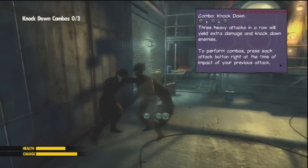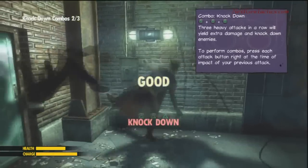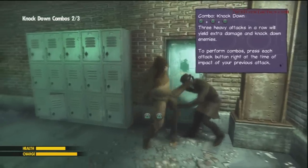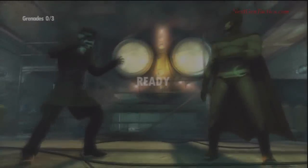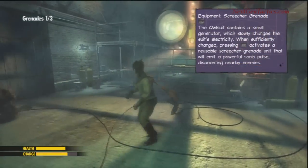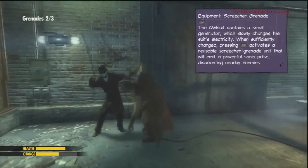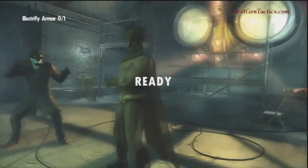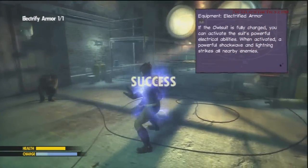The knockdown heavy attack is the same — three triangles — and again, timing is important. Night Owl also has a charge attack called a screecher grenade, activated with R2. His suit is electric, which is why we heard that sound when he was blocking. He's got an electrified arm, so that's a pretty cool one, actually.